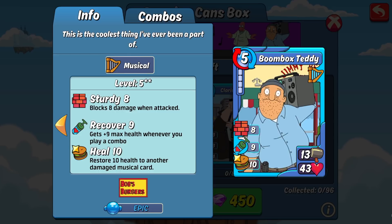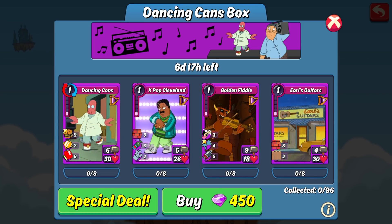The other epic pre-combo in the box is Boombox Teddy. This is another one where I'm not the biggest fan of its stats but I do love its skills. The 13 attack is nothing too special and 43 HP is also on the lower end for pre-combos. Skill-wise, it has eight sturdy to help buff that up a bit, nine recover so if it survives a hit or two and you're making other combos you can increase its health pool, and my favorite skill on it is 10 heal to other musical cards. I'd say this card is better suited for free-to-play and newer players, though I can see it having some use at all levels in an offensive deck — take advantage of that 10 heal if you need healer cards for challenges and rumble.